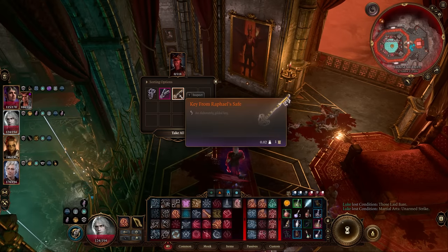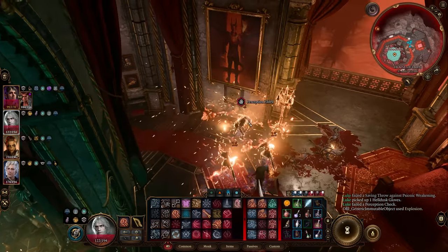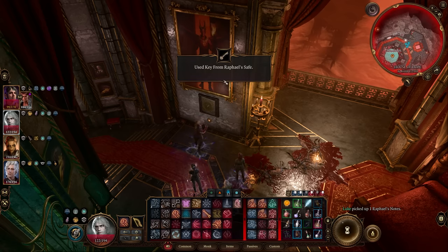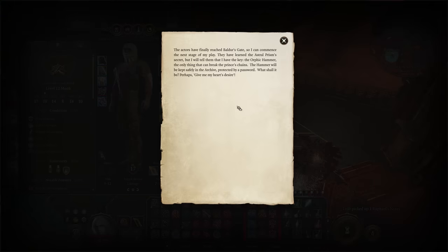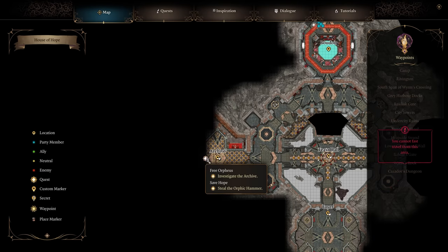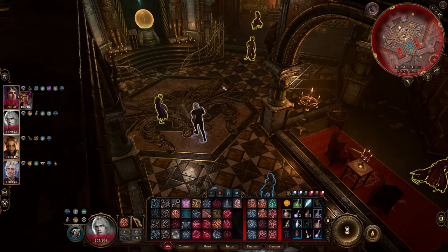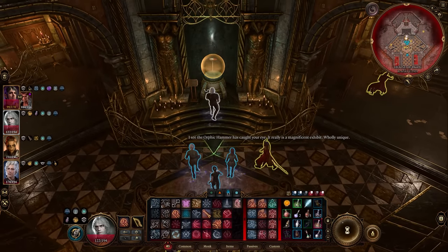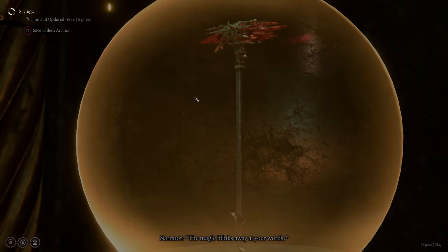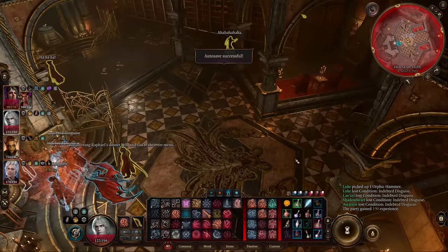Once Harlep is dead, loot him for the key to his safe and the Hell Dust Gloves. Open the safe — it's trapped, but go ahead and open it. Take the notes and read them; this tells you how to get into the containment holding the Orphic Hammer. Head over, use the pass phrase to release the Orphic Hammer from its bubble, and take it — that will cause Raphael to appear.